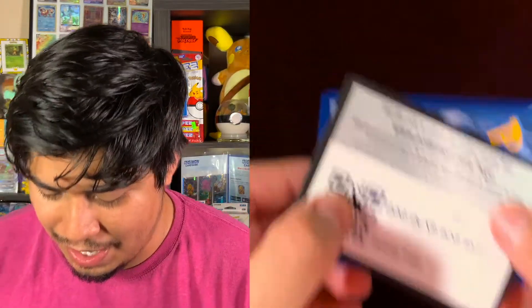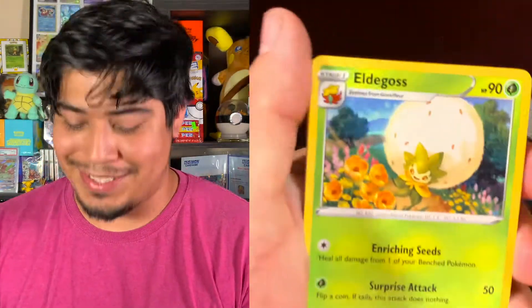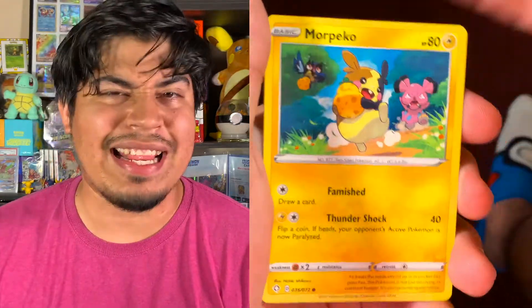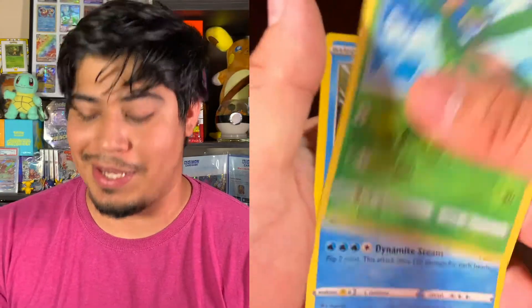Here is our next code card. After this we got three packs left. Grass Energy pack: Eldegoss, Team Yell, Rusted Shield, Eevee, Nickit, Morpeko, Roundlet, Spinarak, Reverse Holo Tropius. Darn it, and the rare is Volcanion. No! Shining Volcanion was my first shining legendary from Shining Legends. Shining Legends really throws me back. I'm going to keep that same order with Champion's Path, Battle Styles, and Shining Fates.